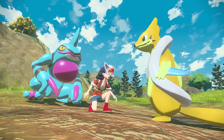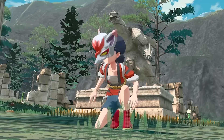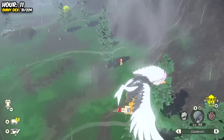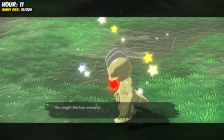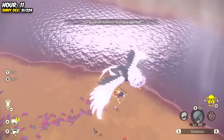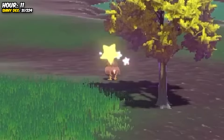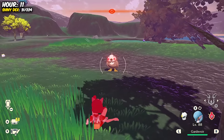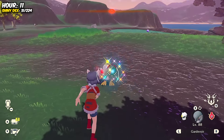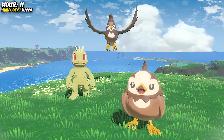This next hour might have been the craziest I've ever experienced. A Shiny Alpha Machop appeared, then a Shiny Alpha Staravia, and then another Shiny Alpha — a Starly! All we need is Staraptor now and we've got the whole Shiny Alpha family. All three of those Shiny Alphas spawned within a single hour!